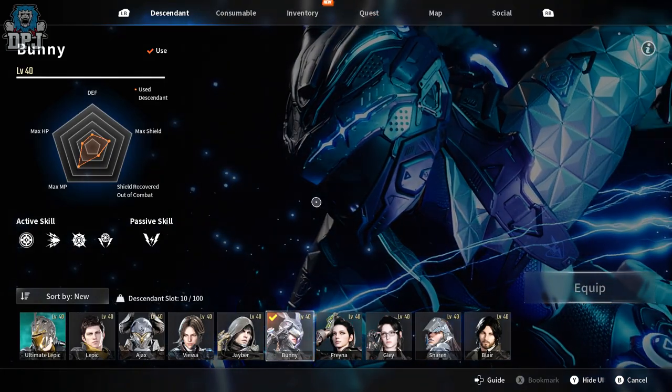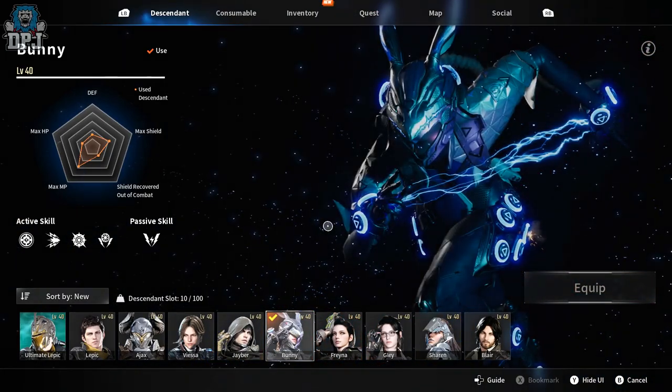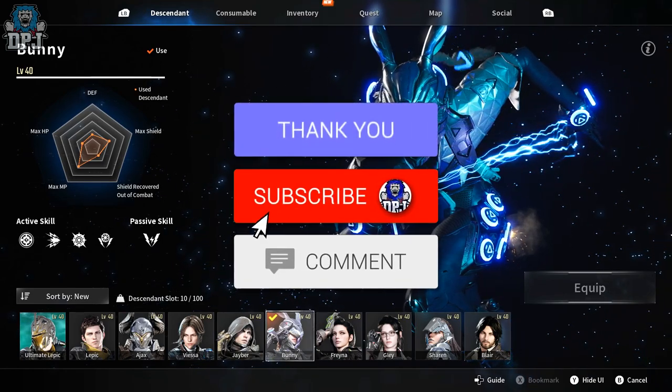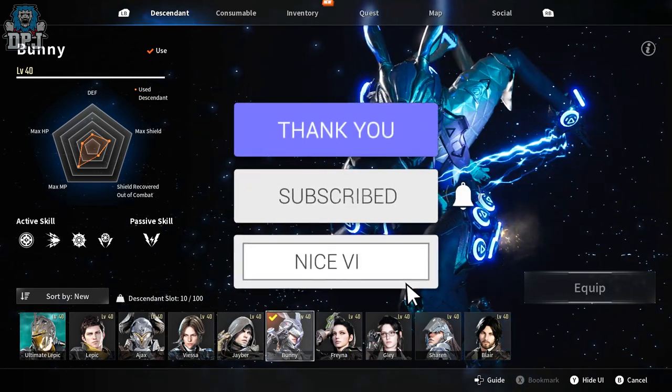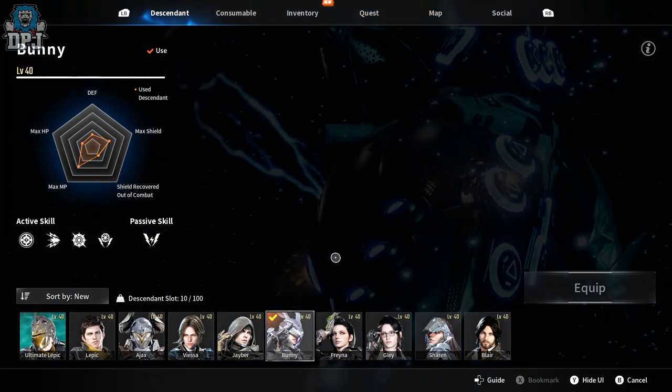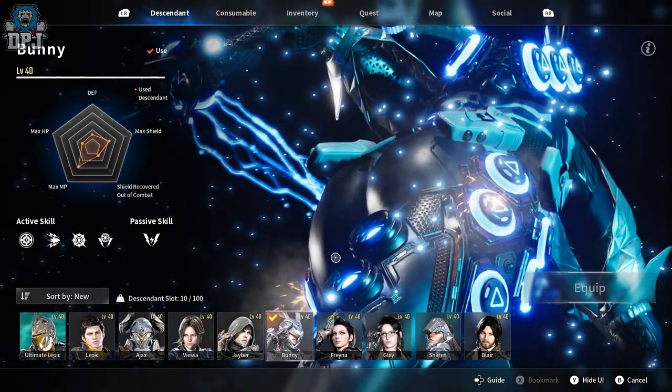Today we're going to check out the character Bunny. My name's DPG, and if you enjoy the video, leaving a like really helps out. If you want to see more, be sure to subscribe. Bunny is a character — from the trailers I'm straight up thinking yes, that is my character.